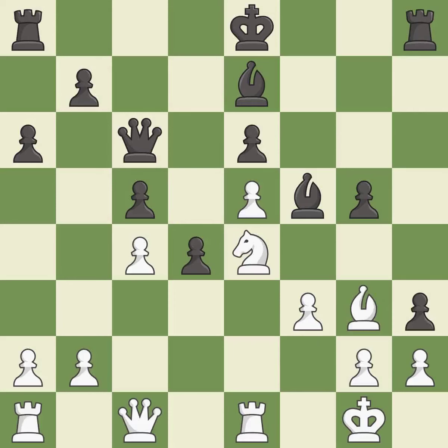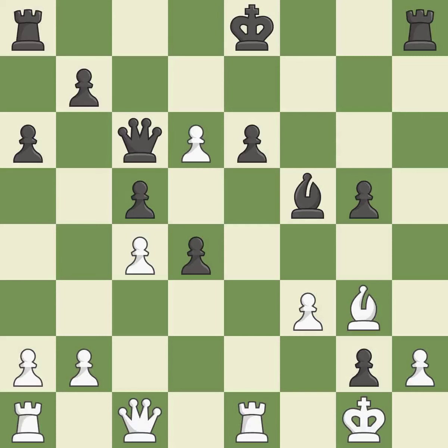This misses an opportunity to take an outpost with the knight — it is a miss. This ignores an opportunity to connect rooks — it is a miss. This takes an outpost, an active square where the knight cannot be kicked out by a pawn — it is best. This captures a knight that checked the king — it is good. Takes back. This threatens to create a passed pawn — it is best. This also threatens to create a passed pawn, but it is a mistake — only one move worked there.